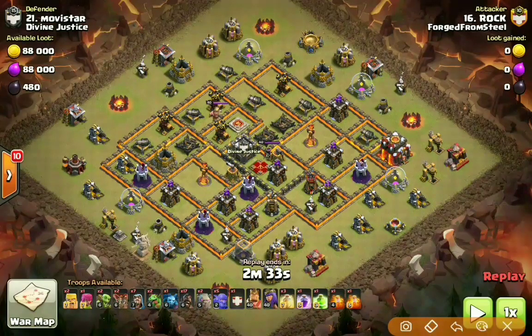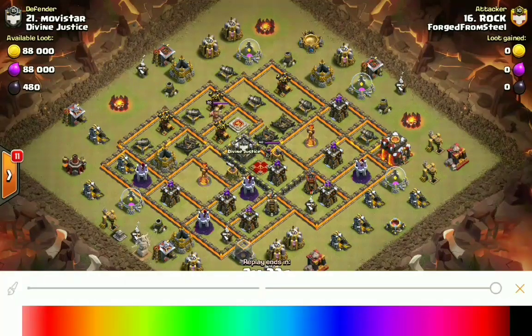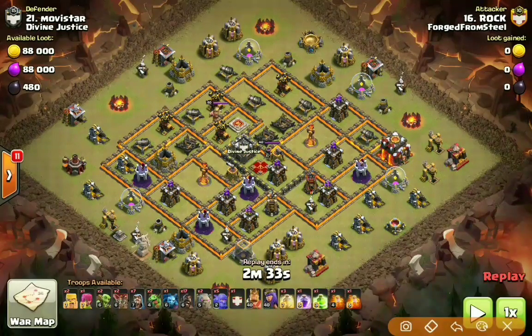What you're looking at is eliminating any splash defenses, trying to eliminate bomb towers, obviously the enemy Archer Queen, and the King if you can get to him — but it is not necessary. You can attack a base where you can set a nice funnel and break that defensive ring, which is the most important thing. So on this attack, Rock is going to be jumping in right here.